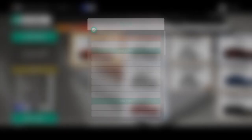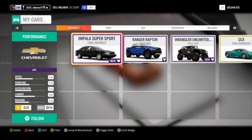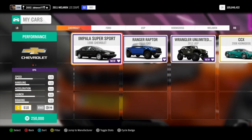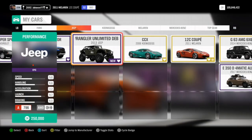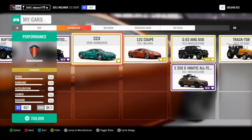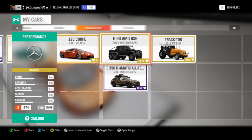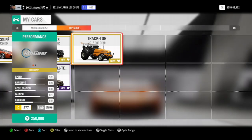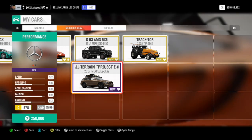Anyway, let's get into today's video. Here are all 8 new cars: the Chevrolet Impala Supersport, the Ford Raptor Ranger, the Jeep Wrangler Unlimited Deberti Design, the Koenigsegg CCX, the McLaren 12C Coupe, the G6 six-wheeler thing, the Top Gear Tractor, and the Mercedes-Benz E350D 4MATIC All-Terrain Project E-AT.